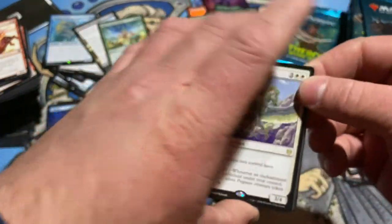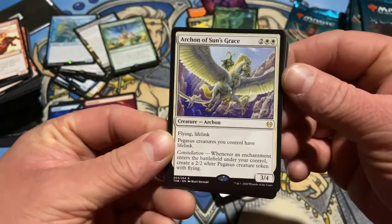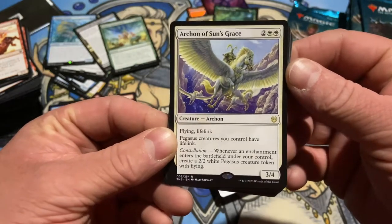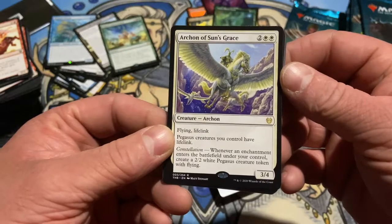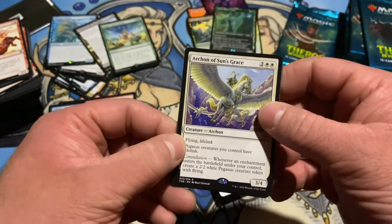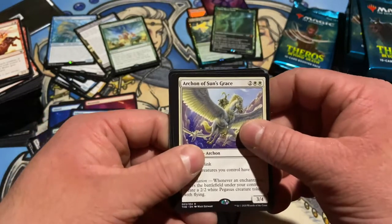Archon of Sun's Grace — flying lifelink. Pegasus creatures you control have lifelink. Whenever an enchantment enters the battlefield, make a Pegasus token. Seems pretty good, not bad. Put this with the rares.